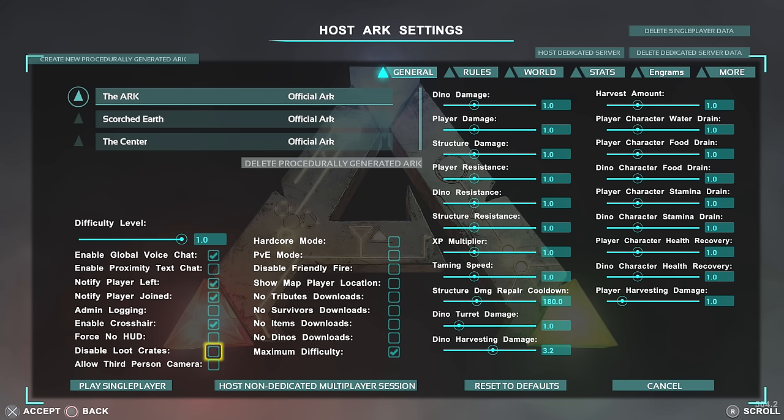Enable crosshairs — yes, we want that. We're going to leave the full show HUD on. We want our loot crates and we want allow third person camera. On the Xbox at the moment this option isn't here — it's only on PS4 as far as I know, but hopefully it'll be coming. We don't have hardcore mode. We have PVE mode because I don't want any of my subs accidentally shooting me, and we've got disable friendly fire so I don't harm any of my dinosaurs. Allow map player location — yes. Leave downloading options on, but be warned: if you're near an obelisk with players you don't know, they could download creatures and troll you, so be careful.